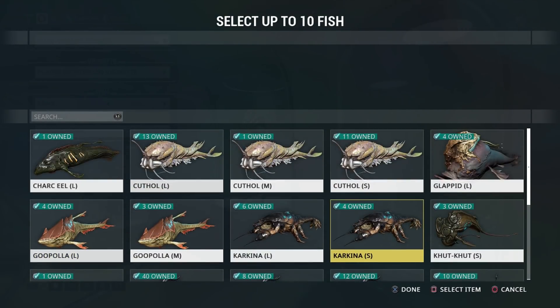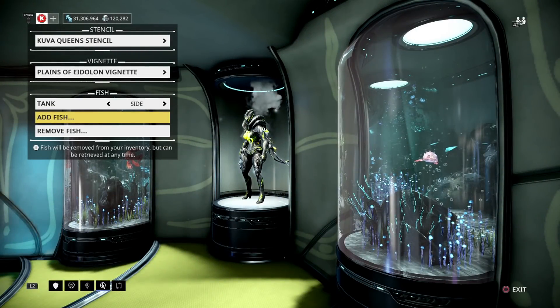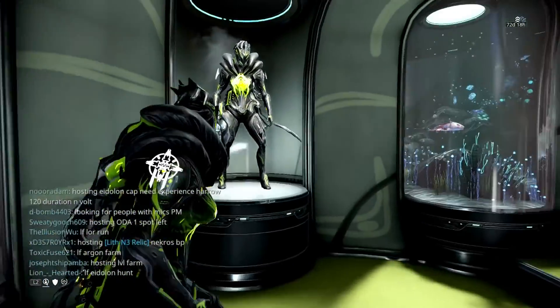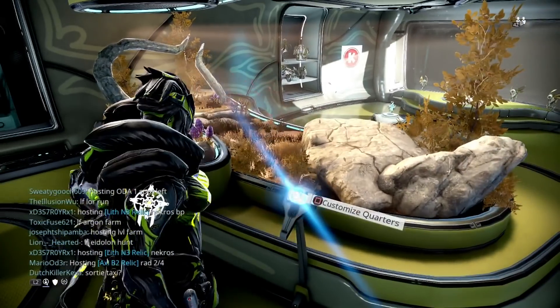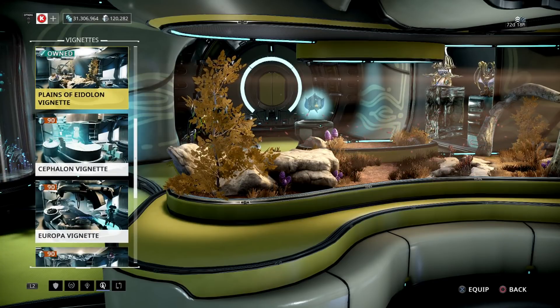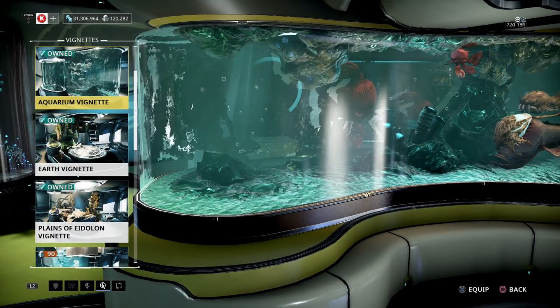So for example, if you want to add fish — let's say a small Karkina, Mortis Lungfish, a Norg, and a Chakra — you put those in there and you can see the Norg right there, and you can see the Mortis Lungfish, and also the Karkina swimming in the background. But as far as having it on the main display, it's not going to show there, which kind of sucks because you want more options. They only give you one main tank, which is the aquarium venet.